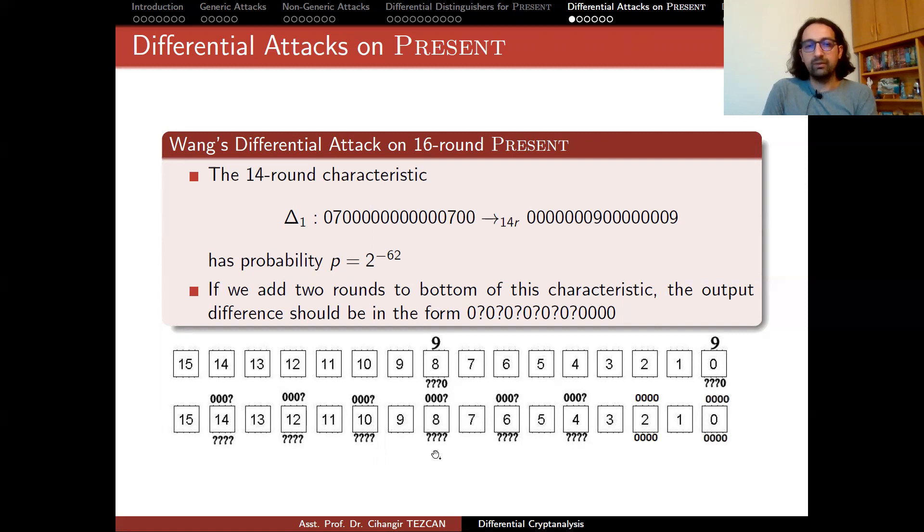In the attack, the attacker's aim is as follows. As the attacker, we assume that you had somehow captured the input pairs which have these differences, but you also captured output ciphertext differences which are in this form. Our aim would be to perform two rounds of decryption and see if this difference is observed. In order to perform two rounds of decryption, you should know the secret key — of course you don't know it, our aim is to capture it. So we perform decryption for every possible round key and see for which round key we observe this difference more frequently.